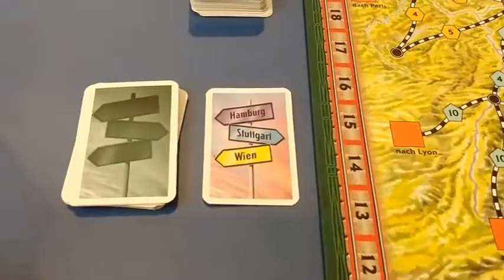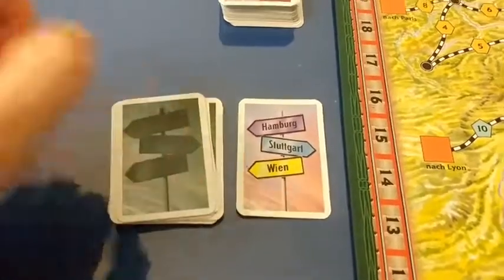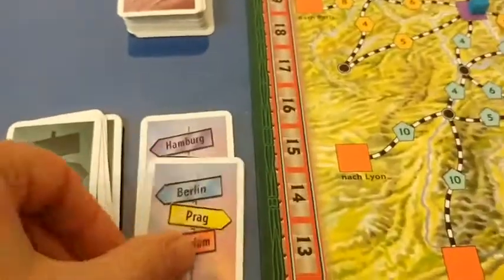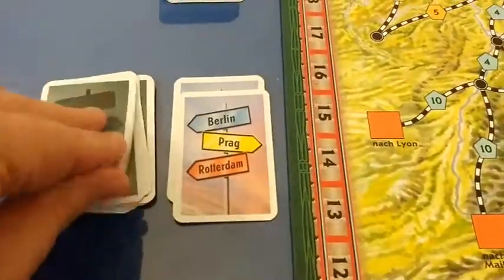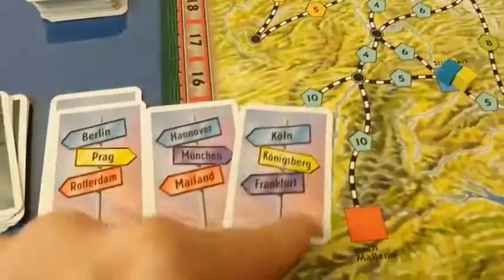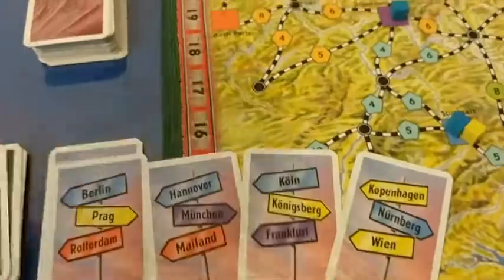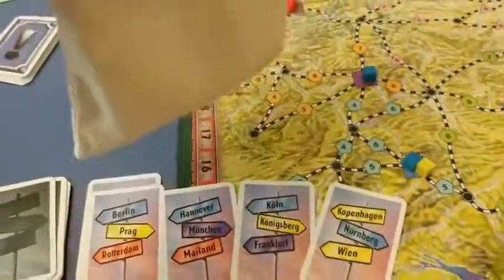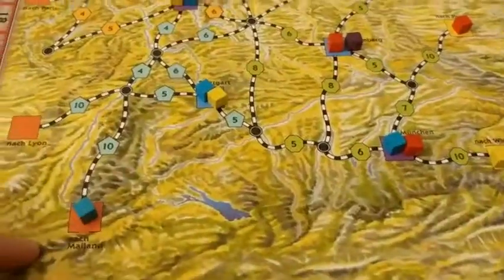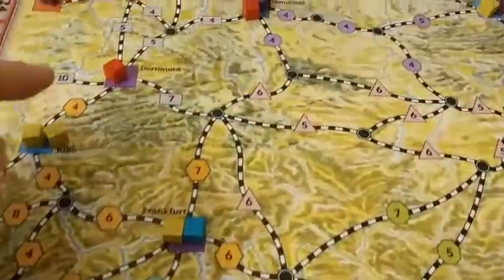In a six-player game, you draw four merchandise cards and place cubes in those cities. So there will be cubes placed in those three cities, those three cities, those three cities, and those three cities. The cubes are randomly drawn out of the bag. Here's what the board looks like after the cubes are drawn — there are now more goods delivery cubes placed out on the board.